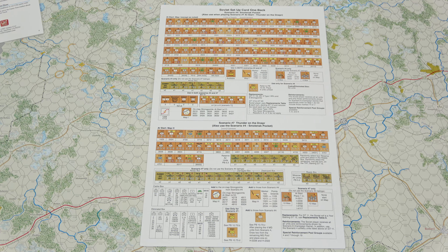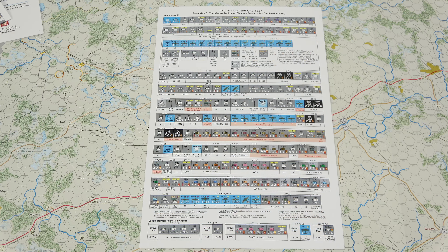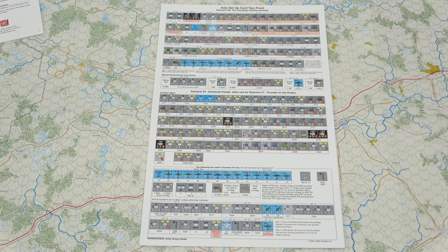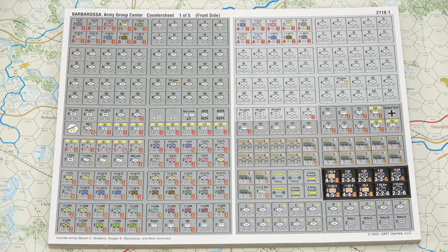Next we have Map Card 1 Front, which is for Scenario 3, Leppel Offensive Operation. On the back we have Scenario 6, the Yelnya Dukovshina Offensive Operation. Next we have Soviet Setup Card 2, used in Scenario 8, the Campaign. Then we have Game Card 1, which is for Scenario 3, Leppel Offensive Operation, and at the bottom Scenario 6, the Yelnya Dukovshina Offensive Operation. Next we have Soviet Setup Card 1: at the top we have the Setup for Scenario 2, the Minsk Pocket, and at the bottom Scenario 8, the Campaign. On the back we have the Setup for Scenario 4, Smolensk Pocket, and at the bottom Scenario 7, Thunder on the Dnieper.